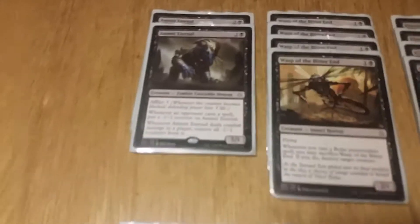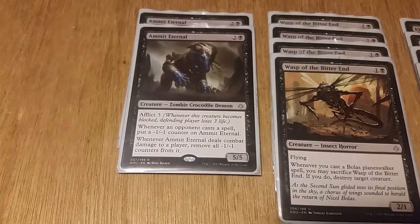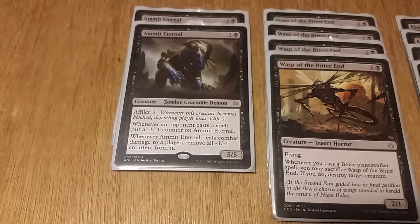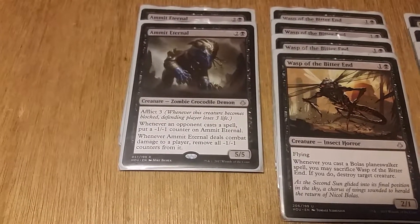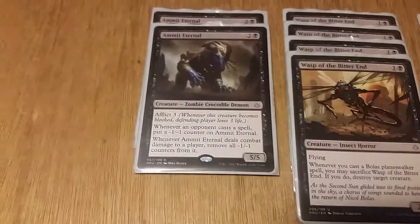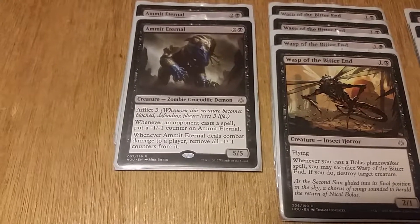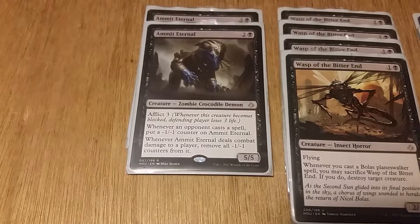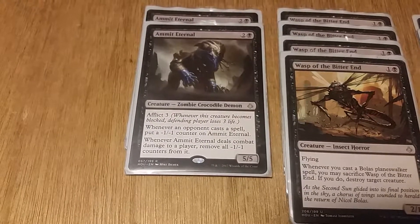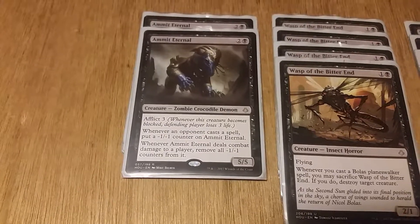Starting with creatures, we have two Admit Eternals — one black, two colors, four colorless, five/five zombie crocodile demon with Afflict 3. Whenever this creature becomes blocked, the defending player loses three life. Whenever an opponent casts a spell, place a negative one/negative one counter on Admit Eternal. And whenever Admit Eternal deals combat damage to a player, remove all negative one/negative one counters.